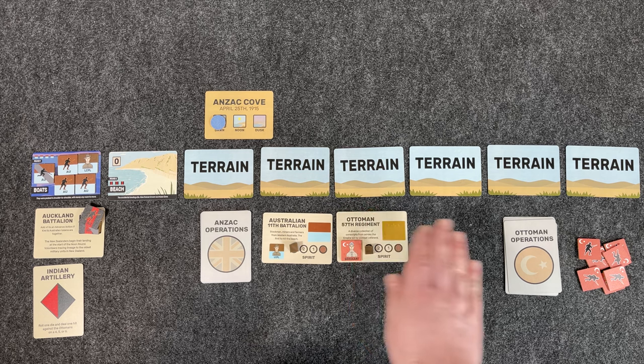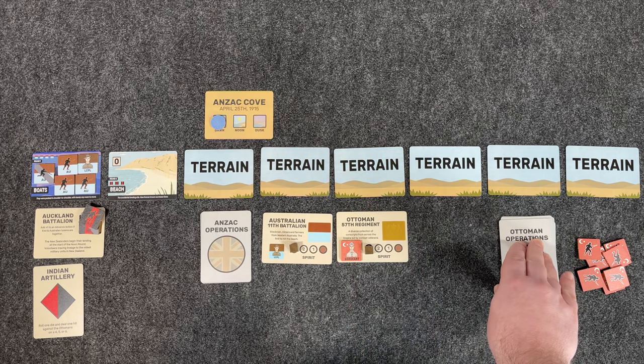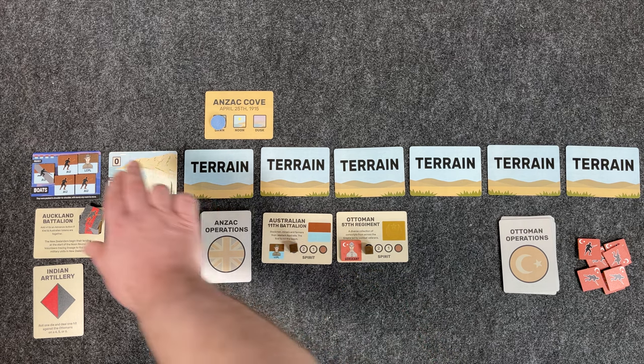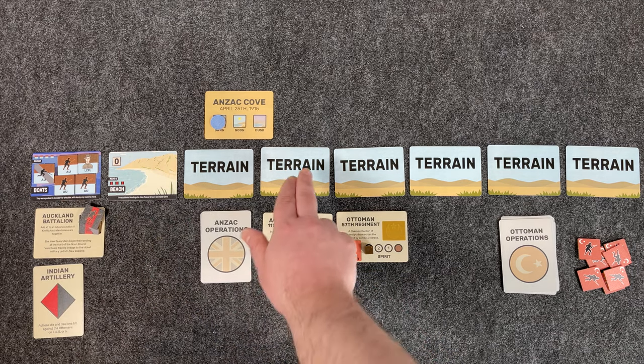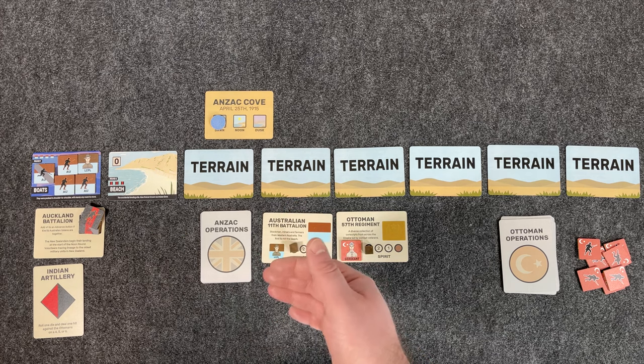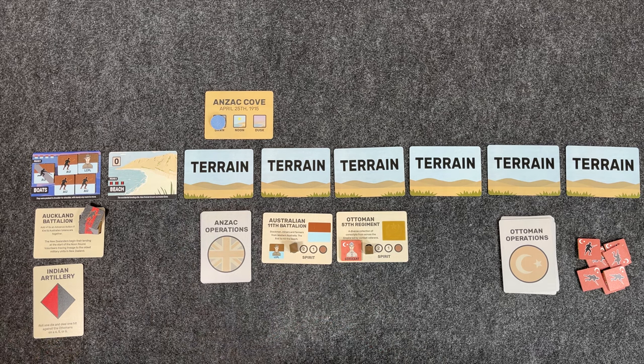There'll be an Ottoman phase, where you flip over an Ottoman card and resolve it. There'll be a close combat phase, which occurs if there are your soldiers in the same terrain card as Ottoman soldiers. And then finally, the game has a journal phase, which is a unique opportunity to either write something down or simply reflect on what has been happening in your game and how it looks historically.